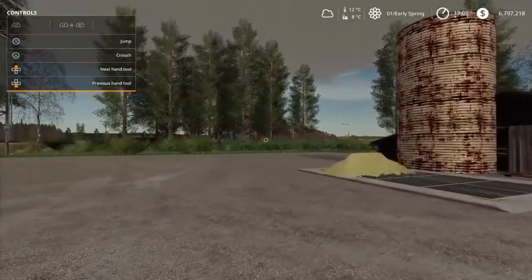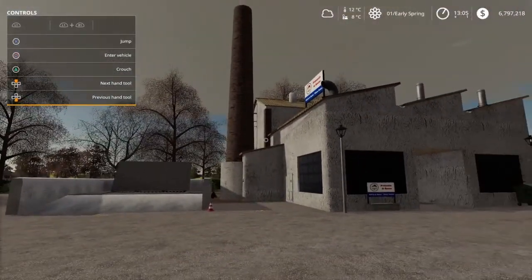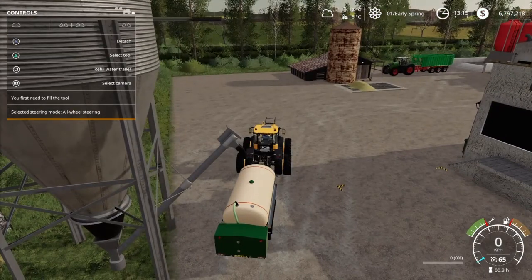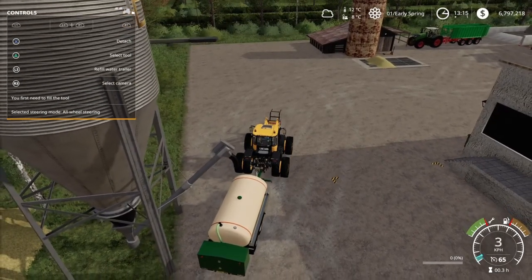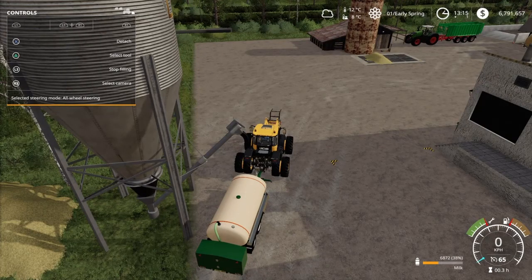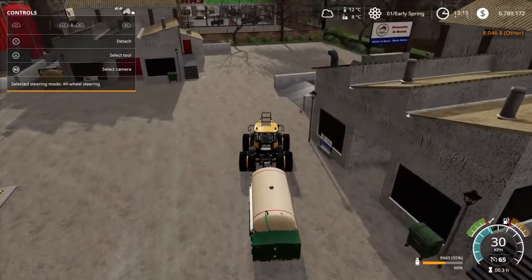Now let's try the cheese factory, which requires milk. Let's take this from the start. Also here — as I own this land, wherever I drive it says 'refill water trailer' and starts filling with water directly. So you need to find the sweet spot until it says 'start filling,' then you can choose. Let's fill this up a little bit with milk. This is learning by doing.